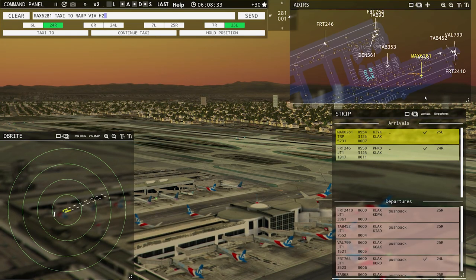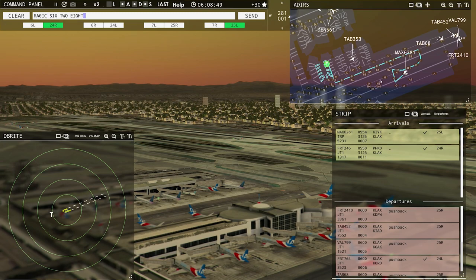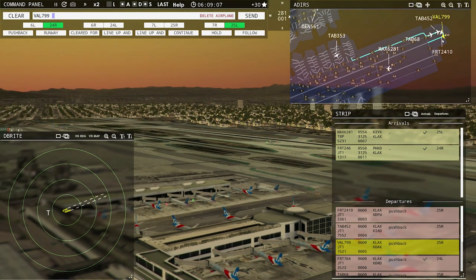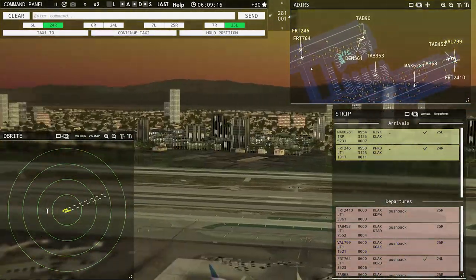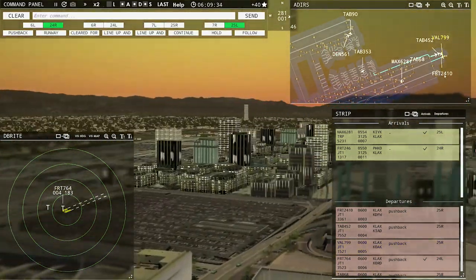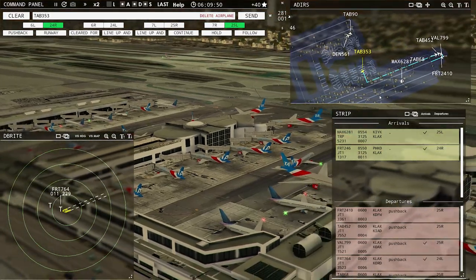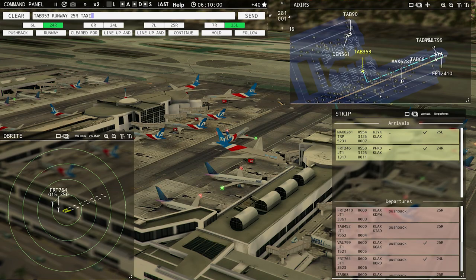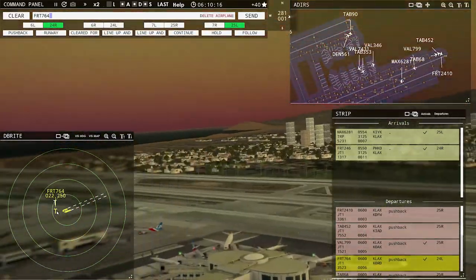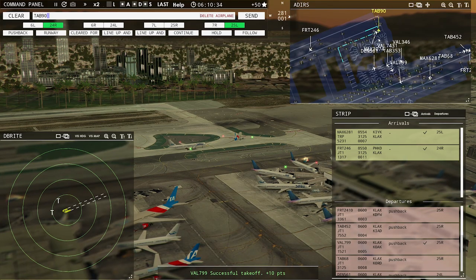Leslie 353, pushback approved, expect runway 25 right. Field air 764, runway 24 left, cleared for takeoff. Arriving aircraft right there — Leslie's airborne. I generally wait until they're at a thousand feet, looking to make sure the appropriate call sign pops up, the altitude is registering, and the speed makes sense. Leslie 142, contact departure. Good morning. Magic 6281, taxi to parking via Hotel Tango. Field air 246, taxi to the ramp via Echo. Value 799, runway 25 right, cleared for takeoff. Leslie 90, runway 24 left, line up and wait.